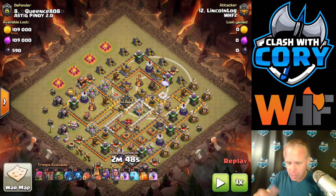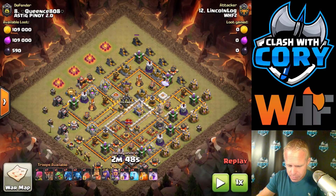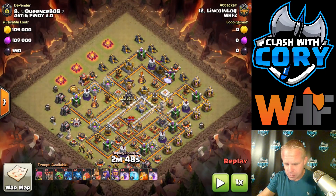So he's going to take this section out with that blimp, full of max loons and a rage. Then he's able to come back in and kind of clean up this area — the trash buildings left with heroes. Go ahead and clear this out so that we're left with this nice path. He's got a lot of DPS over here, but it's a nice path. Look how close these buildings are.